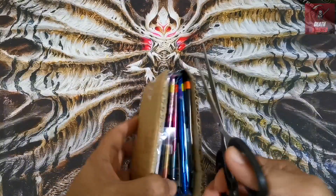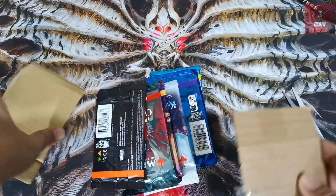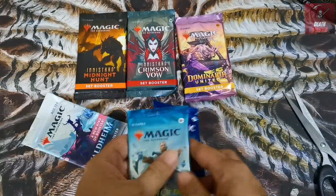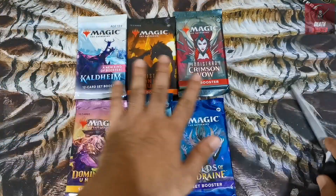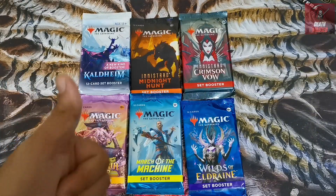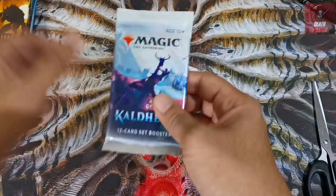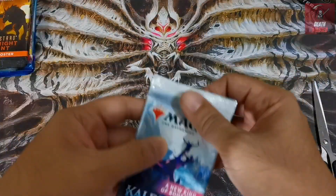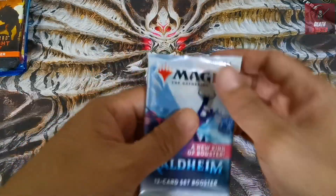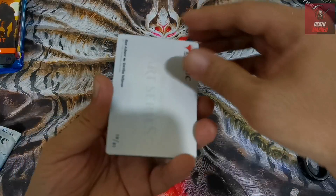We are still hoping for some good hits like the previous one - I remember we got an Orcish Bowmasters out of the Wilds of Eldraine booster. But this time we just have this bunch of set boosters randomly chosen. I'm going to arrange these for a bit so we can have a good look for our thumbnail before we deal with the opening. We're going to start by order of release, which is of course Kaldheim - still a personal favorite set because of the notable cards, including the non-basic land cycle, the pathways, and of course Birgi is also in this set.